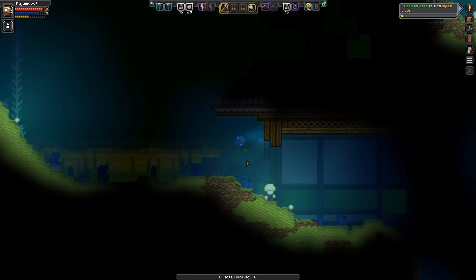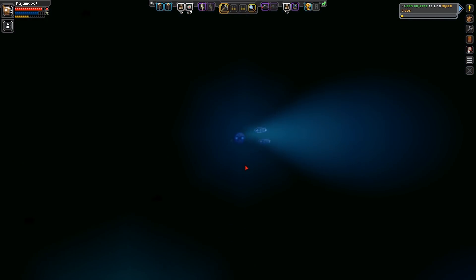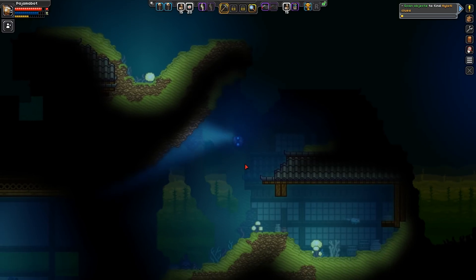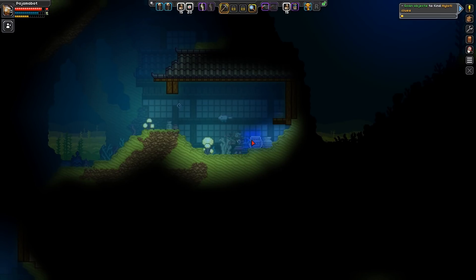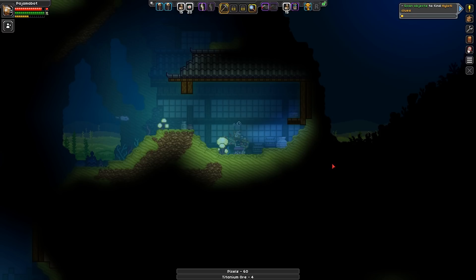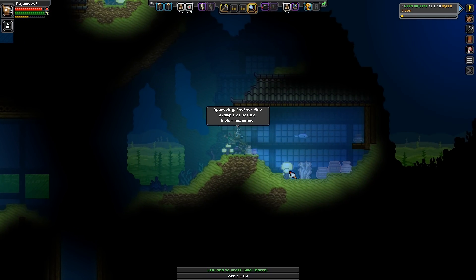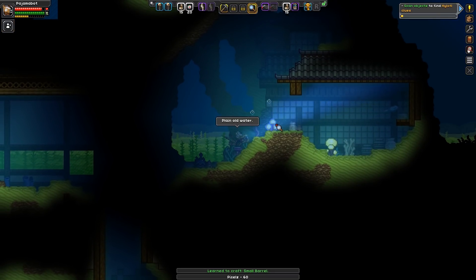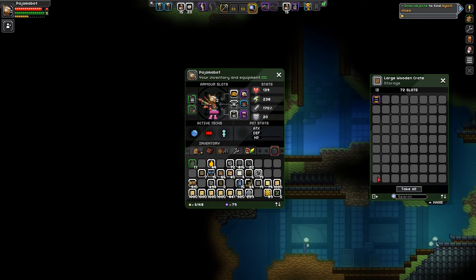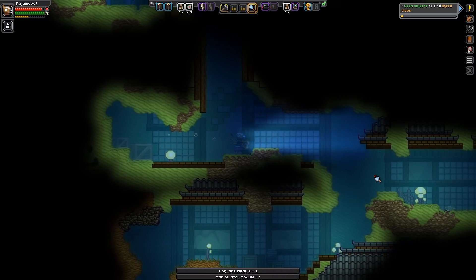To find Hylatl people, you have to look up at the top of the islands. I actually found Hylatls underwater last time around, so I was kind of expecting to find them in similar places. It doesn't look like any of this is going to be scannable, but I think this is actually where we did complete our scanning codexes last time — at least, I think that's what I remember.